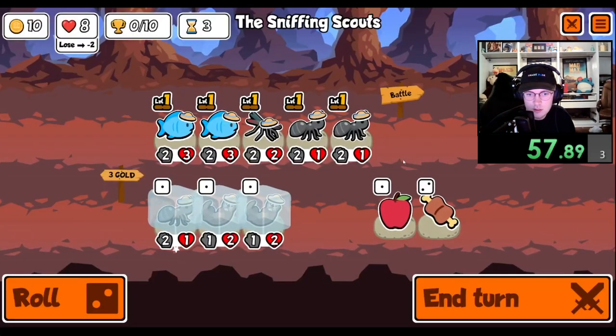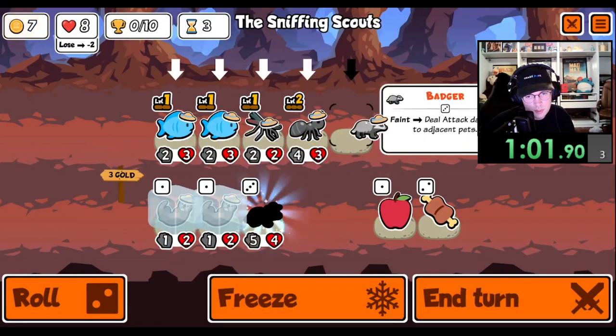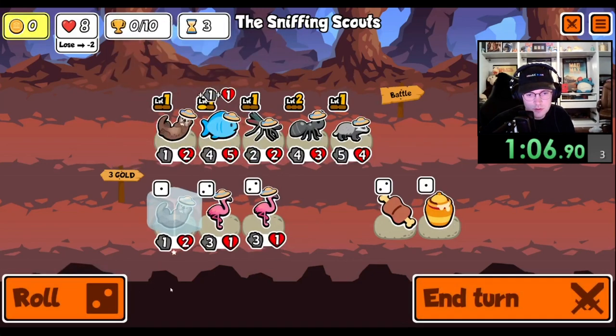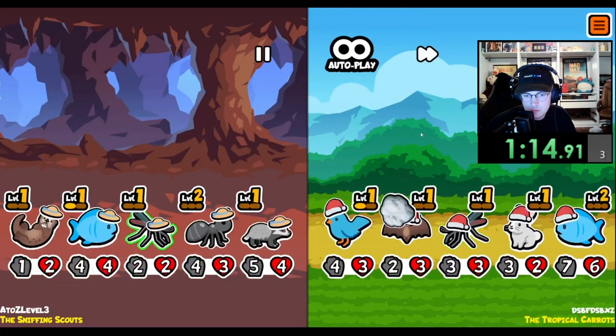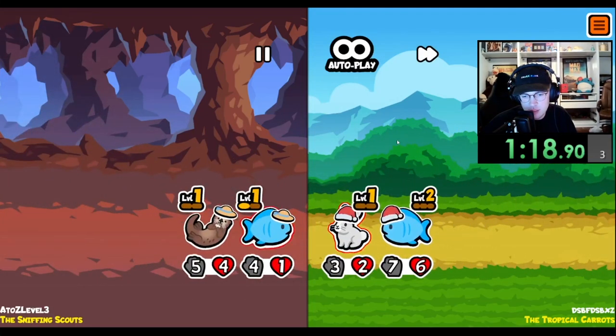We'll lose. Oh, he had some ducks going on. Alright, combine here. Badger's good. Buy an otter. Fish is an okay hit - we'd like it to hit the ant or the badger. Probably could have put the ant a little bit further behind.